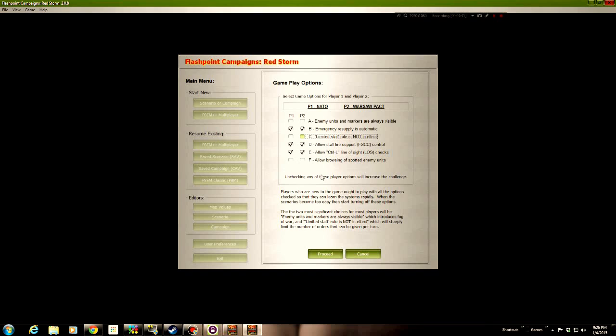Only a certain number of orders will be able to be issued on any given turn. I'm going to allow staff fire support, which basically allows the computer to take over fire support missions that I do not designate — if I choose not to designate specific fire support missions, the computer will do it for me. I'm going to allow the Control-L line of sight checks. I'll demonstrate that in a minute. That's very cool. The purists may think that's lame — set it up the way you like to.